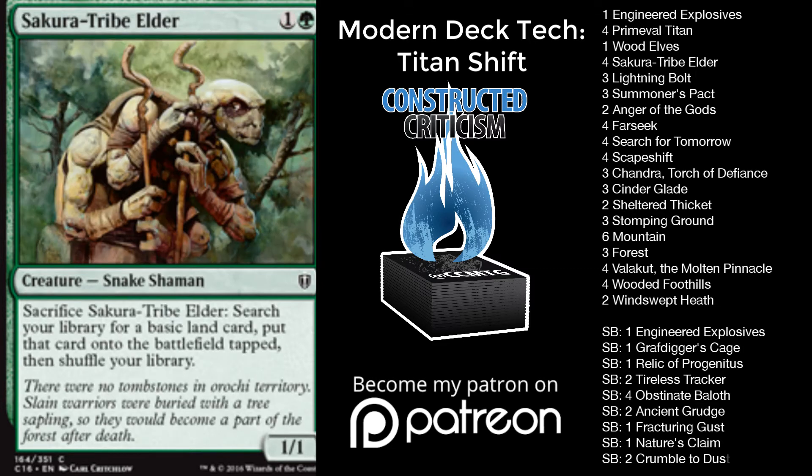Next up, we have four Sakura-Tribe Elders. This card is really important to the deck. When you look at this card, you might think it's like a bad Rampant Growth — that's actually not true. It's actually the good version of Rampant Growth: being specifically able to be in play, block a creature, sacrifice it, gain some life. It's like the Rampant Growth that gains you two or three life, and that's really powerful. Sakura-Tribe Elder is a huge reason that this deck can be successful and can slow down decks enough that its combo kills and ramp kills are powerful enough. Sakura-Tribe Elder being a four-of is really important.